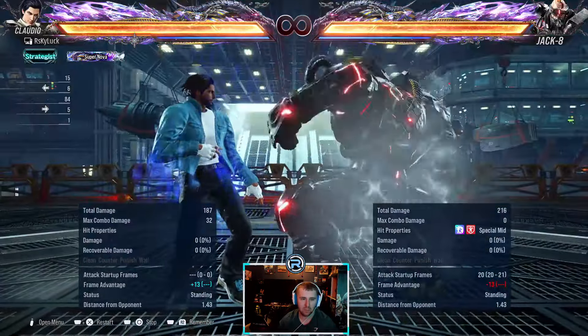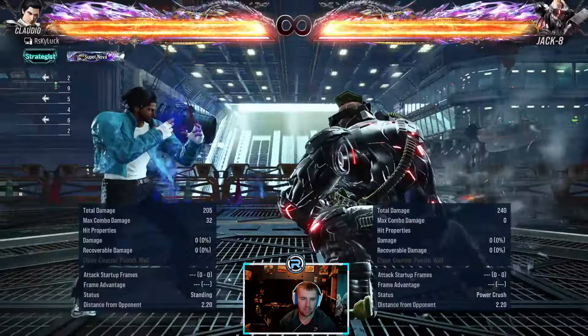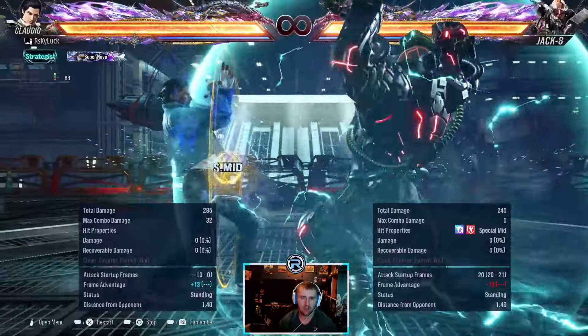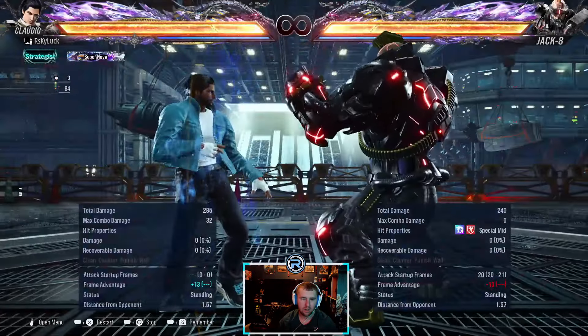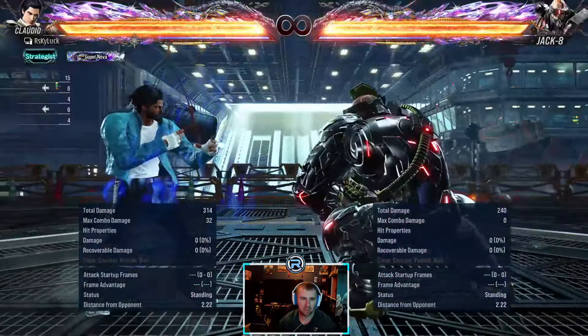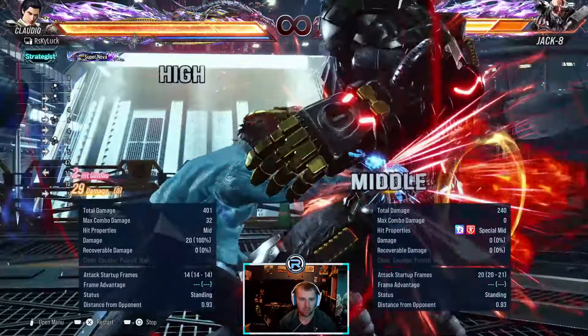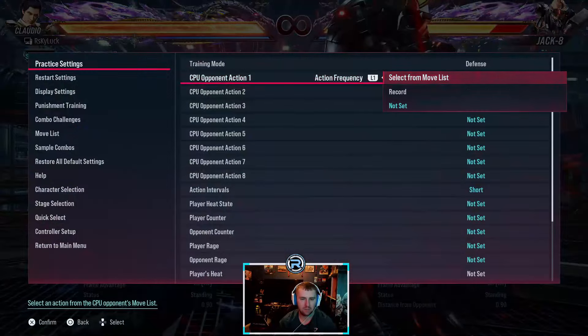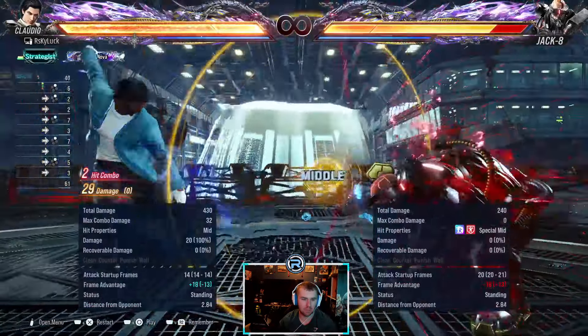This is a power crush with no range, but it's hard to punish. If you're late, you can get hit — it's a weird one. You can't grab him out of it. It says minus 13, but sometimes the way most Jacks utilize it, you can't always punish it. I'm not sure if this is from his stance or just normal stance.